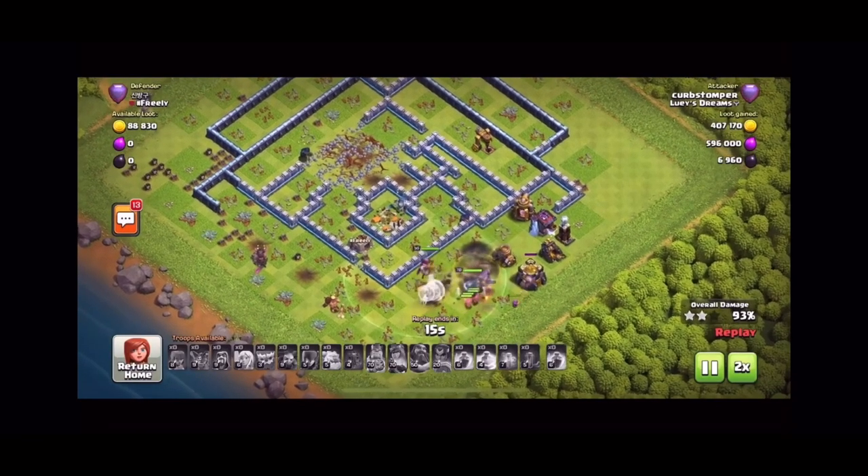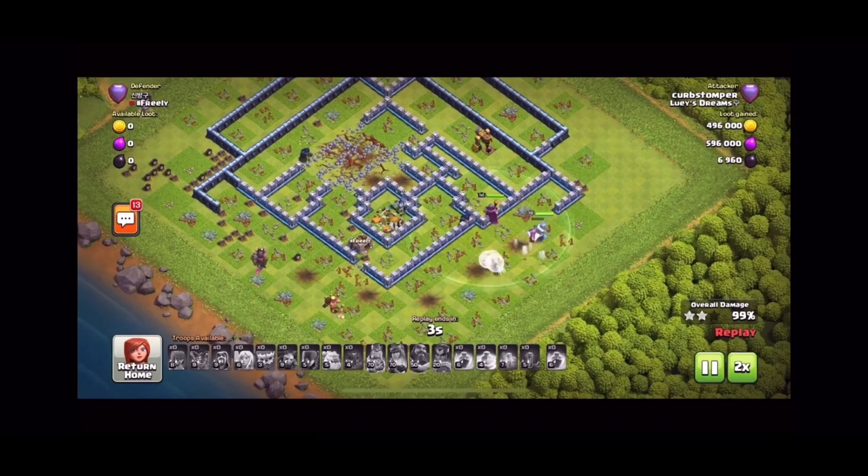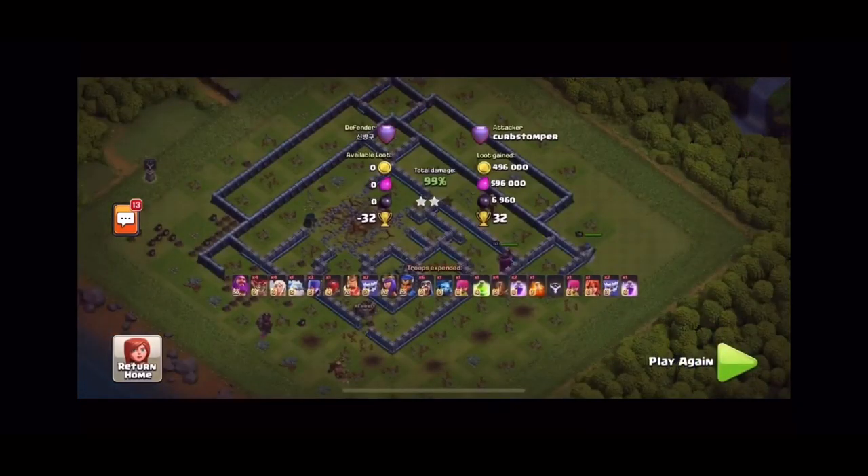And on this one we get so close again — start targeting that last building but it's a 99. But that gives you the basic idea of how you'd want to run through that style base.